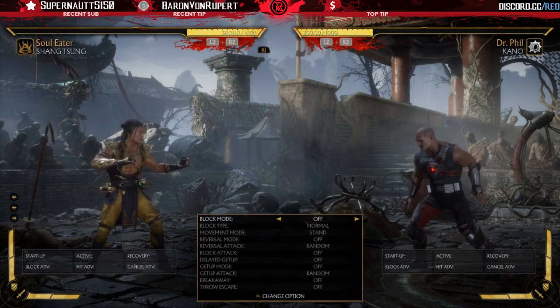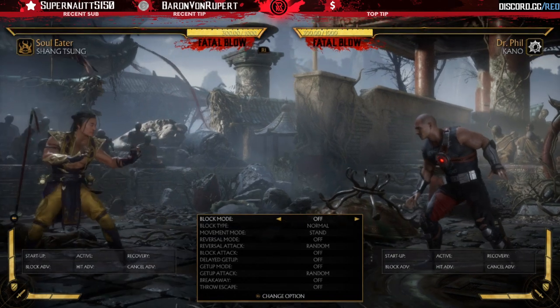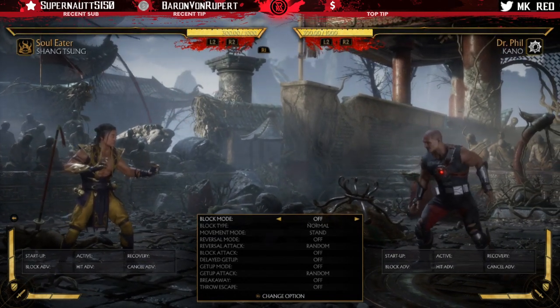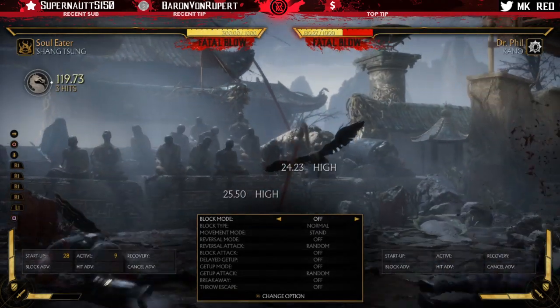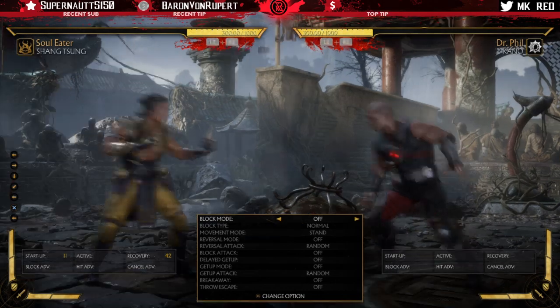Shang also has the shake which can counter projectiles as well. This variation may be something you want to try if you're struggling in a matchup with a lot of zoning — compared to Shang's other two variations, you have the slide which can be used to go through projectiles on reads, and his Smoke parry which can be used to negate all zoning.